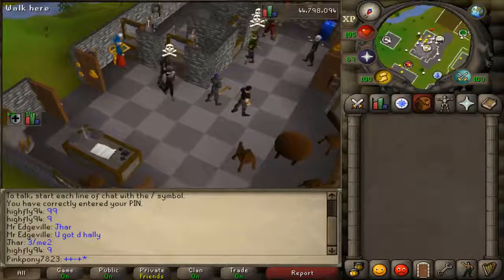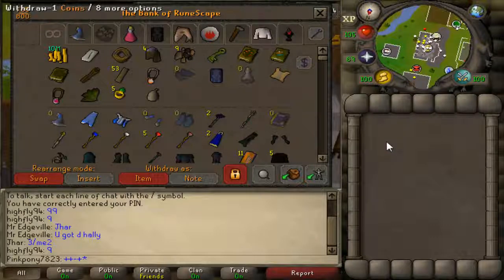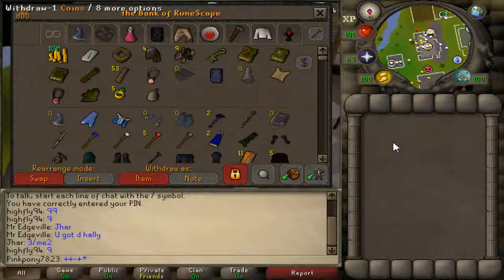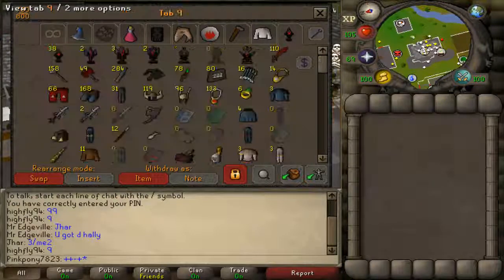Let me show you my bank. Currently sitting at 10 mil cash - that's just from people dropping Fire Capes, Dragon Defenders, Barrows Gloves, etc. And here's the PK tab right here.